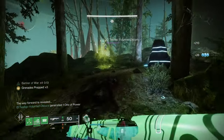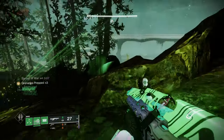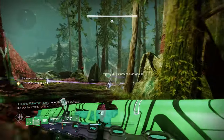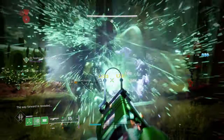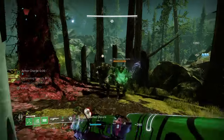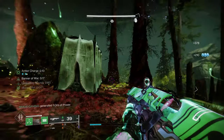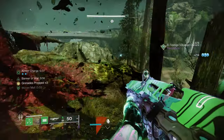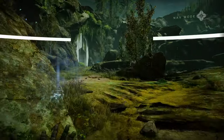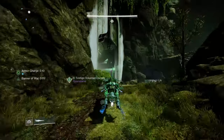The Sunshot, Trinity Ghoul, Polaris Lance, and Graviton Lance are seeing their splash damage potential reduced by 10%. Bungie felt these weapons were over-performing with the other damage buff changes being made. I'm curious how this will play out once we move away from this season and Solar isn't the main focus of the artifact, since the Sunshot and Polaris Lance were really strong this season because of all those solar buffs.